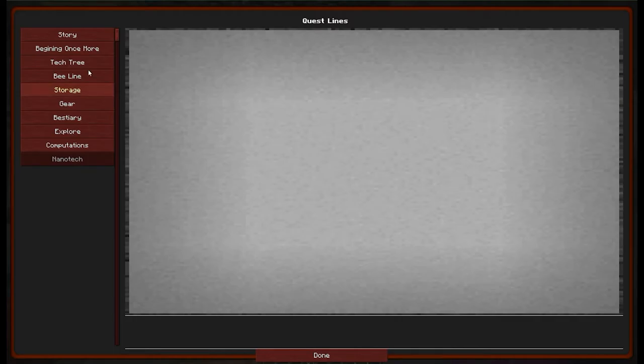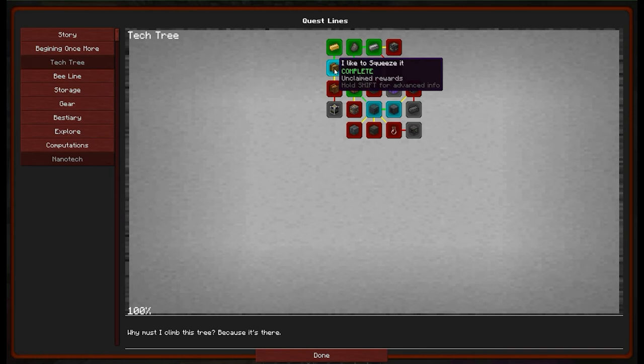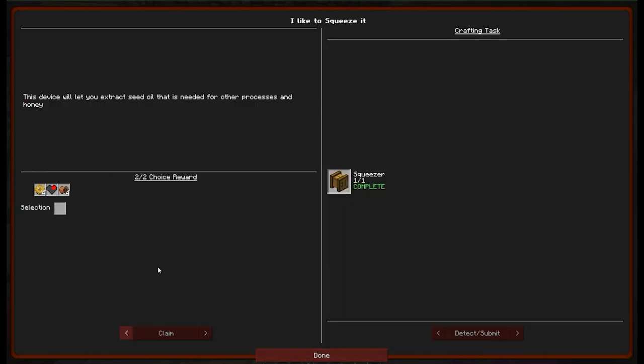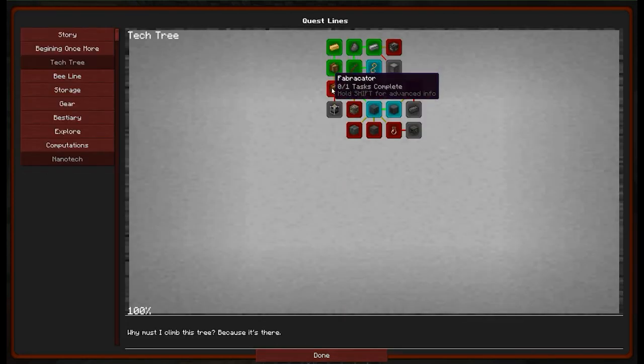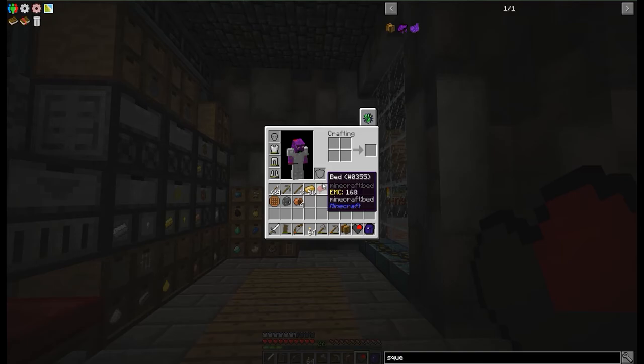In here we're going to go quests — tech tree. I like to squeeze it. We're going to take one of these. We could take the bronze gear, and that would be useful, and we could take the heart, and that would also be useful. But I think I'm going to save myself some effort and grab some wires. The next thing we want to do is the fabricator.